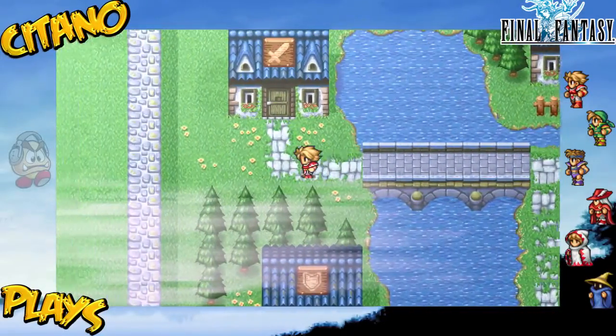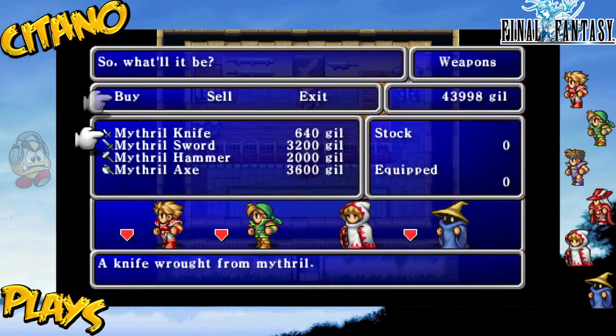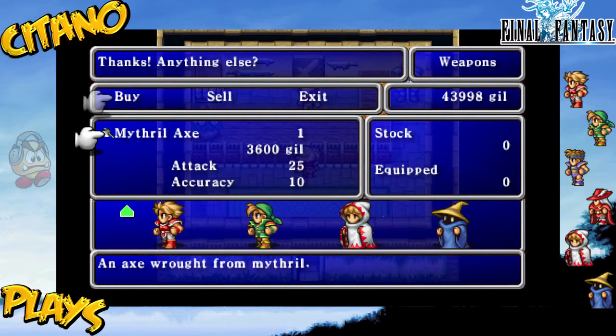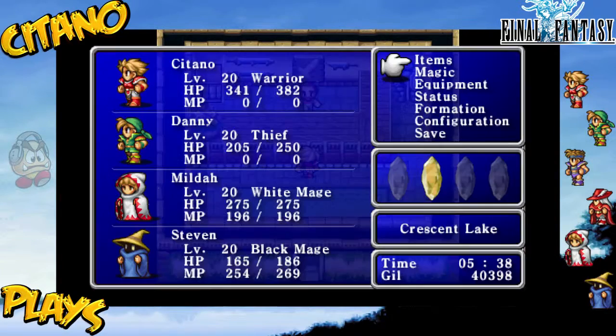Weapon Shop - Mithril Knife, Mithril Sword which is good, or the Mithril Axe. The Axe is better - it has higher attack but less accuracy. I'm fine with that.